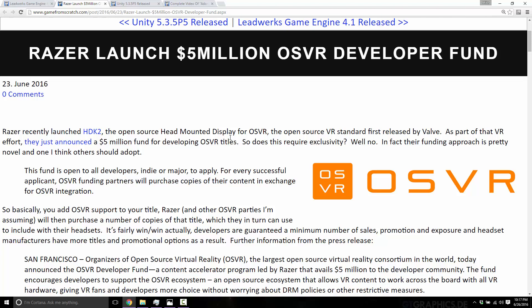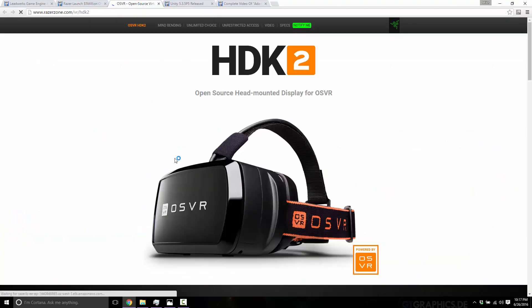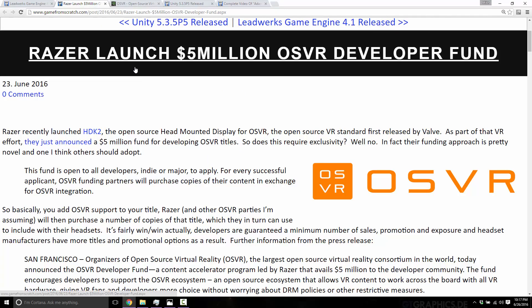They're putting up $5 million for purchasing of OS VR-powered applications, which is a cool approach. If you're working on VR and you target OS VR, the OS VR Foundation has allocated $5 million towards purchasing games from developers, which they will then use for their own promotional needs. Razer's version of the dev kit is called the HDK2 — we can see it right here — which is like an early version of the Oculus Rift and an implementation of the OS VR platform.